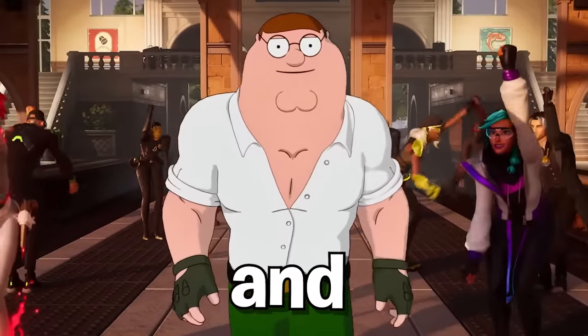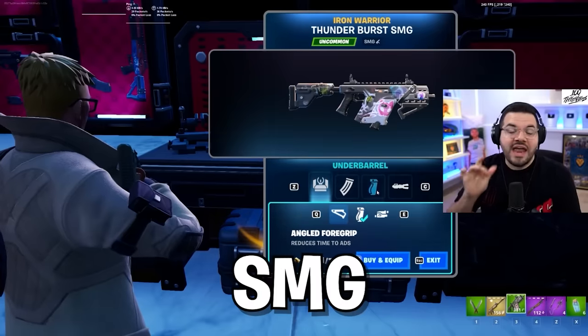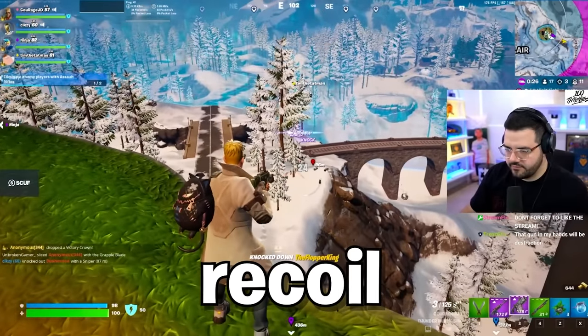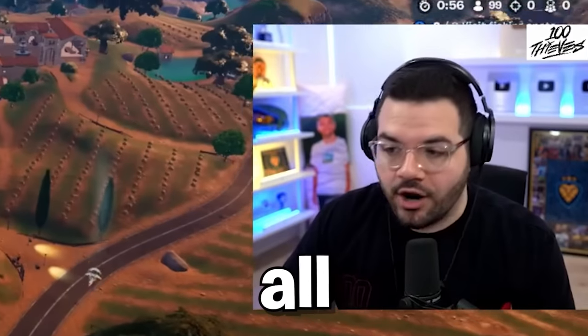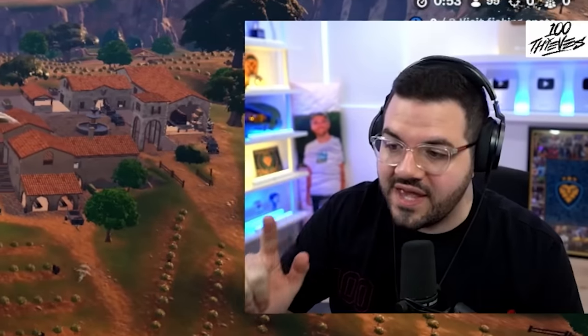Fortnite Chapter 5 is officially here, and Epic Games have messed up big time with one item in particular — an SMG that can have an attachment added to give it no recoil or ADS spread at all. I'm going to be covering everything new in Chapter 5 in this video, as well as the most OP items.